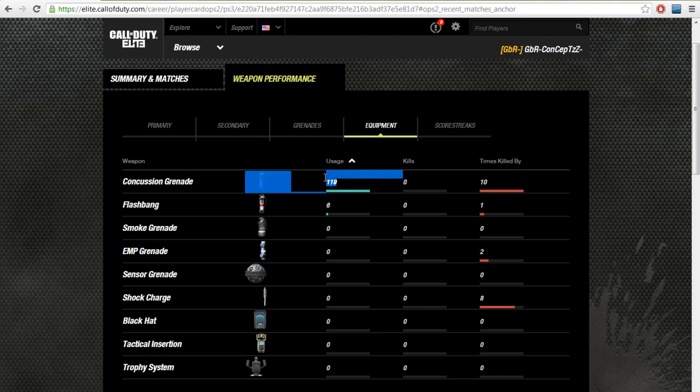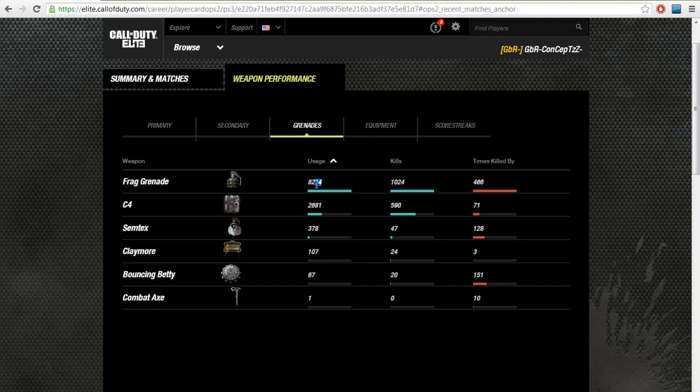His most used equipment is concussion grenades. It doesn't look like he uses equipment a lot. He's been killed by concussion grenades 10 times — kind of funny. He's been killed by shock charges 8 times. His most used grenades are the C4 and the frag grenade — frag grenade used 8,214 times with 1,024 kills, not too great. C4 used 2,681 times with 590 kills, probably more effective since you use it more deliberately around corners.